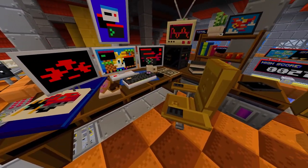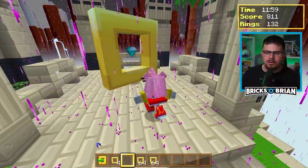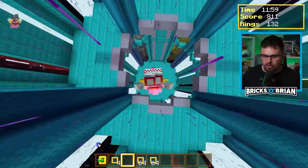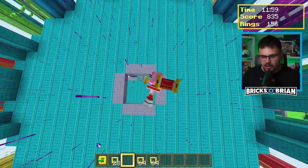You need to get 10,000 points across all levels in order to unlock Eggman mode. Then you can progress through to defeating Eggman, and once you get to the very end of that, you can get your final Chaos Emerald.